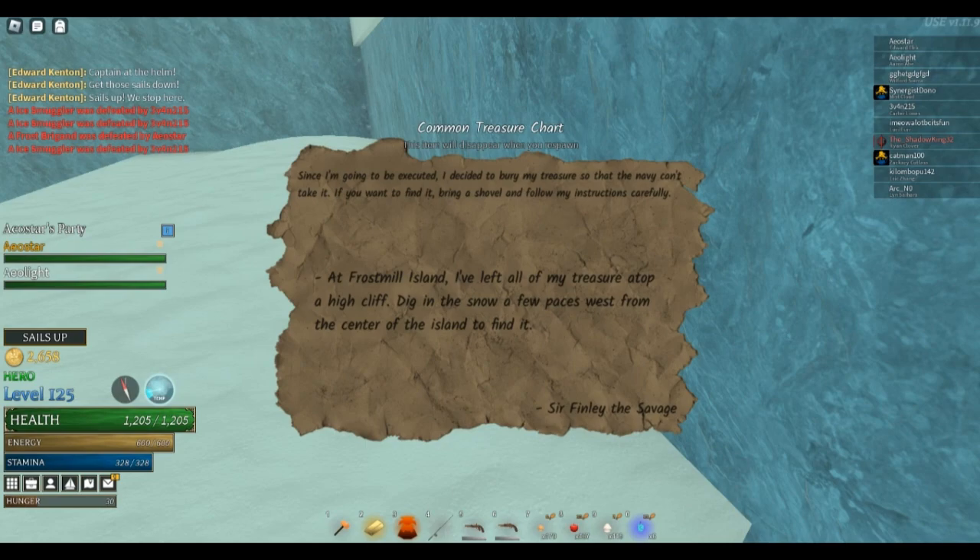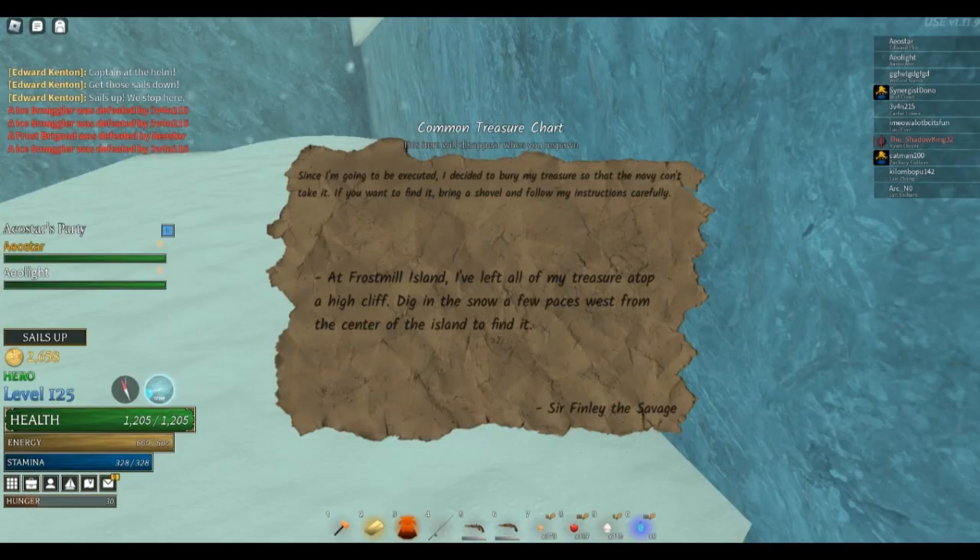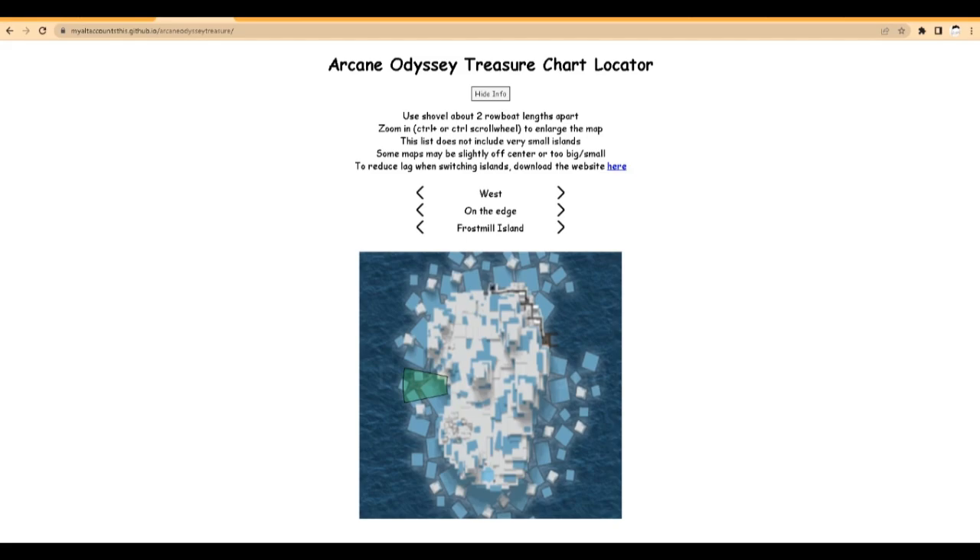My map said, "left all my treasure on the high cliff." High cliff doesn't matter that much, but it says a few paces west from the center. So what that means is we just put this all the way to west, and then a few paces.